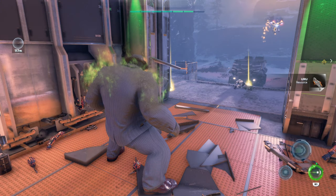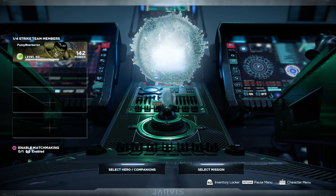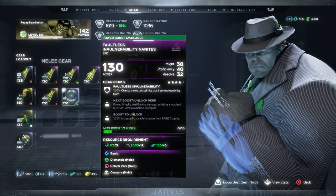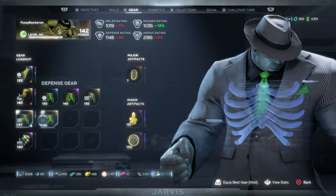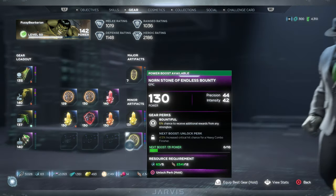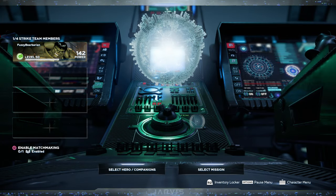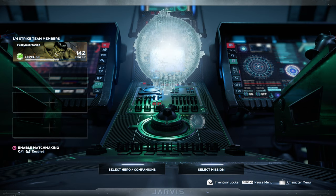For getting legendary and epic gear, this is my preferred farming run. It's very fast and you're guaranteed 80% of the time to get one of those two types of gear. But if you know a better one where you can guarantee an epic or a legendary piece of gear in under three minutes, then that would be phenomenal — please share it in the comments below and I'd love to take a look. Otherwise for now, this is the best farming run I know of for this type of gear. Alright, I'm FuzzyBarbarian — that's it for another farming run video. If this has been of help to you in any way, please like, subscribe, and let me know. Until the next video, bye for now.